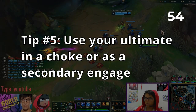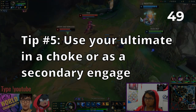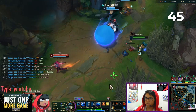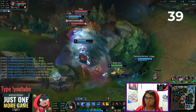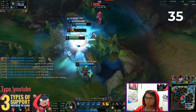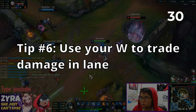Tip number 5: Your ultimate is a great engage tool, but can be a little slow. Try to use it when the enemy is cornered in a choke or as a secondary follow-up engage. If you see a priority target missing an escape cooldown, play aggressively to get a pick. Conversely, your ultimate is also an amazing disengage tool. If your carry is being constantly targeted in teamfights, focus your efforts on peeling rather than engaging.